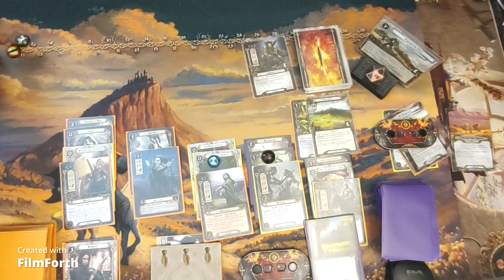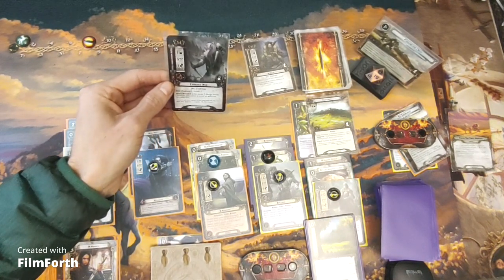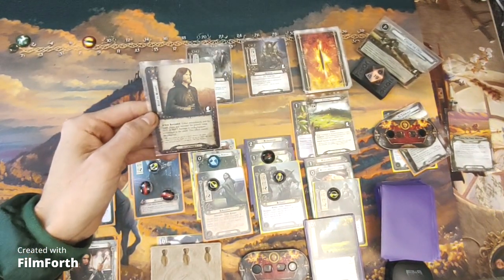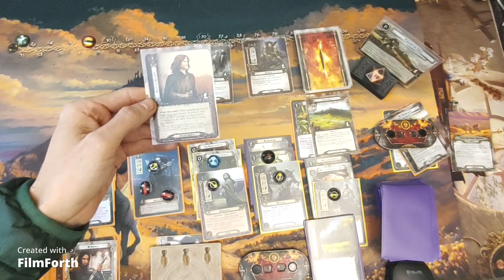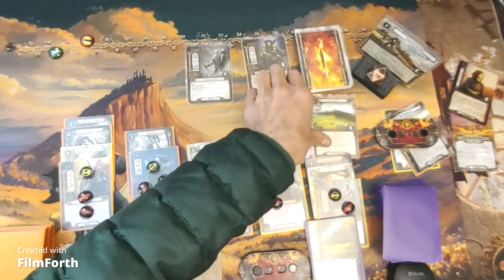Now we're going questing. There are three in the staging area; we're questing for a total of eight willpower. An Isengard Uruk is revealed — when revealed, deal three damage among characters you control. Then Rest by Night: either immediately end the quest phase and increase pursuit value by three, or deal one damage to each character committed to the quest. We take one damage to each character. We quested successfully by three — that clears the Eastern Net.